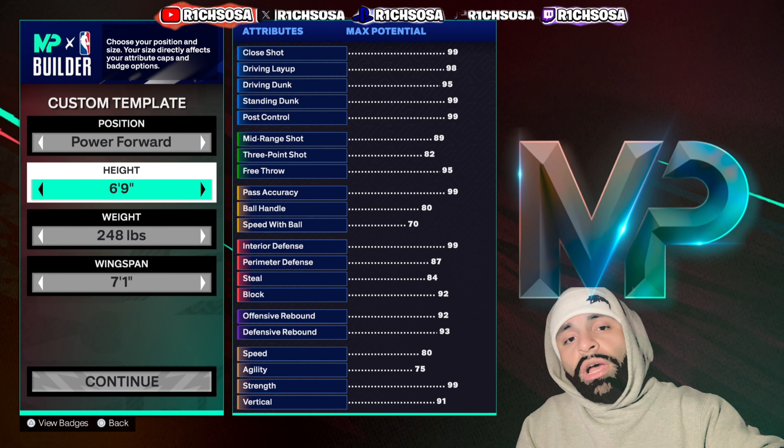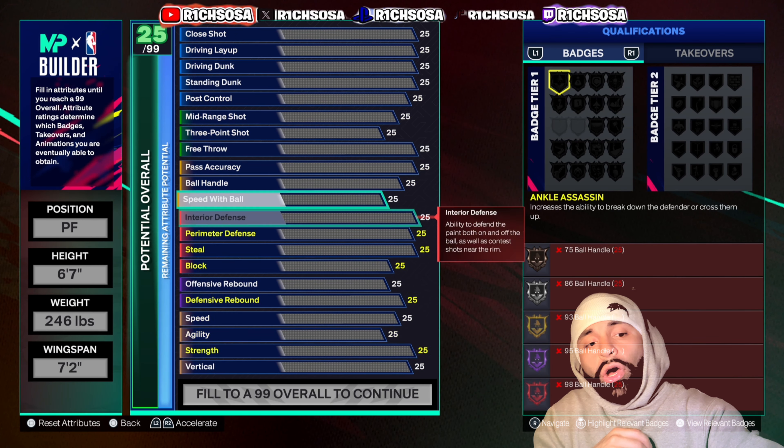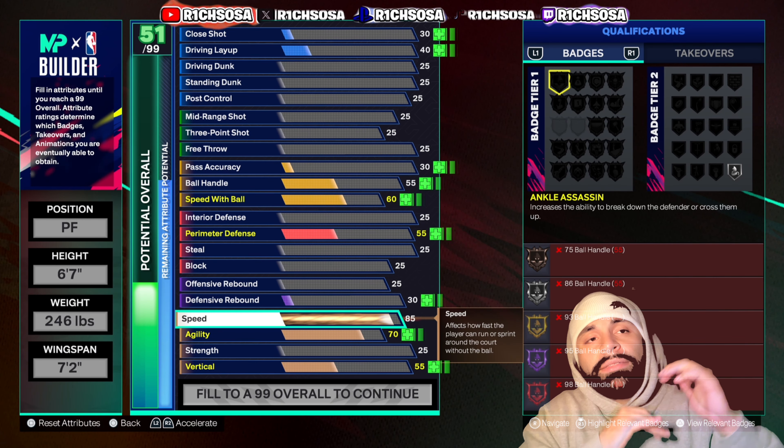The first thing we're doing today is putting this build under the power forward. For height, let's drop it a few ticks down to 6'7", 246 pounds for weight, and then for the wingspan I'm going to put this to 7'2". Now the first area that's going to be most important for every single build is going to be the physicals. I'll get into the breakdown of the badges once we get this build maxed out completely to 99 overall.